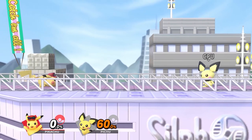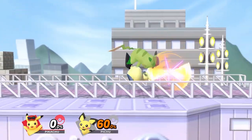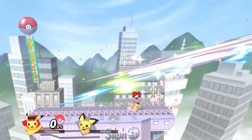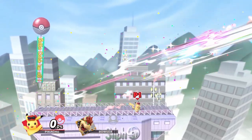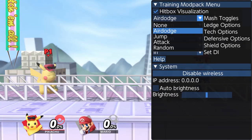The first thing to know about this combo is what the percentages are based on the character's weight. This combo will work on Pichu at around 55% and work on Bowser at around 100%. Keep in mind that for all this testing the CPUs are set to DI in and mash air dodge.